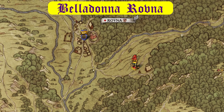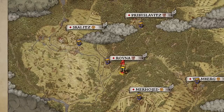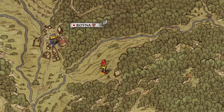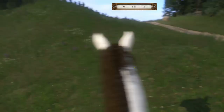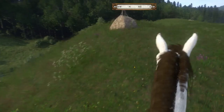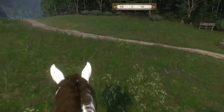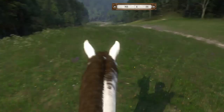My most favorite spot for finding Belladonna is near Rovna. On the large map, it's just southeast of Skalitz. It's in this large field area starting about where the hill is, as well as near the house there. The hill is in the flatland area, which is the best area for it because it's so easy to see. Having a horse helps a lot, but this whole field has lots of Belladonna — it sticks up above all the other plants and there is a ton of them. This is my favorite spot to go to get Belladonna.